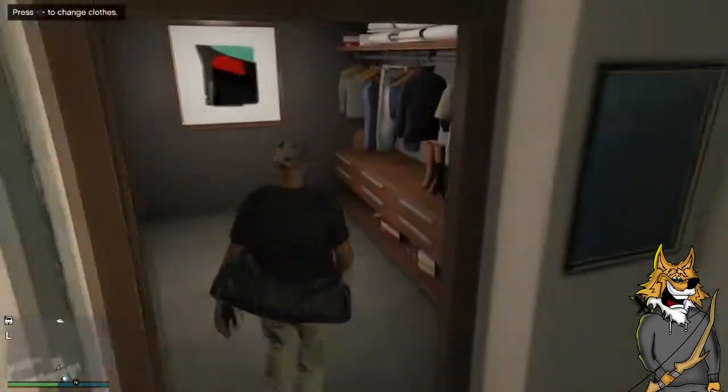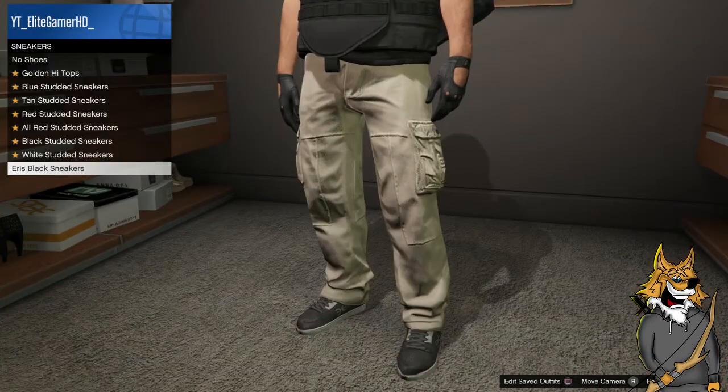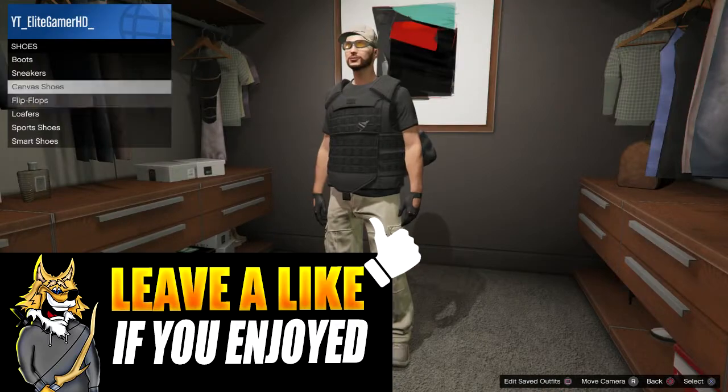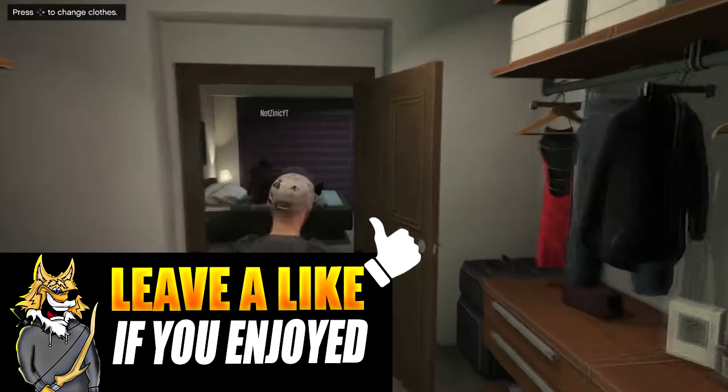Tell him to dismiss you. Now as soon as he dismisses you, go out of your shower and you will see you have the body armor.